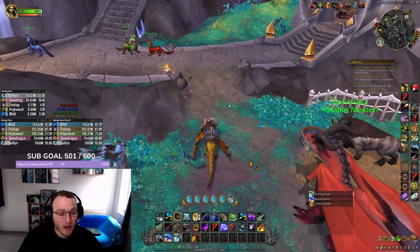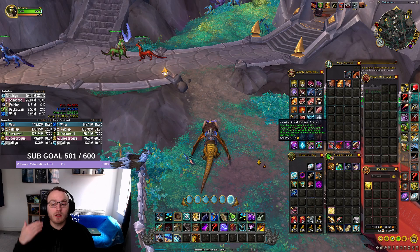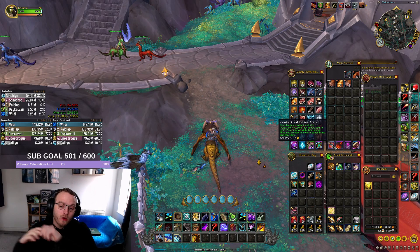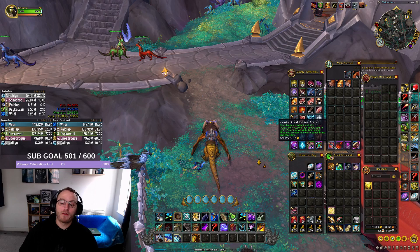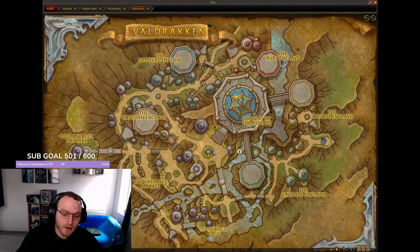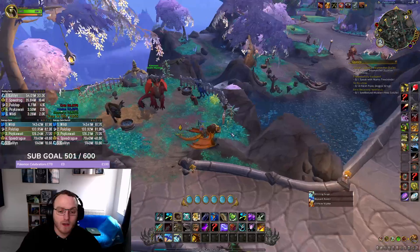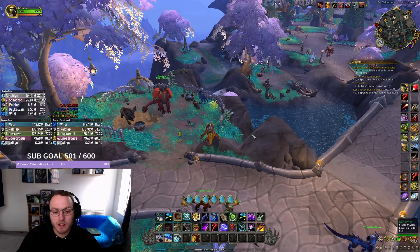In terms of how I got to Valdrakken Renown 23: one big thing you can get is the contracts from the Valdrakken Accord, which every time you do a world quest will give you 15 rep for Valdrakken. There's also the weekly quest, which you get in the center of Valdrakken, which will give you reputation. You can also do weekly dungeon quests, which you can get near the Sapphire Enclave, so you should have some weekly dungeons there.